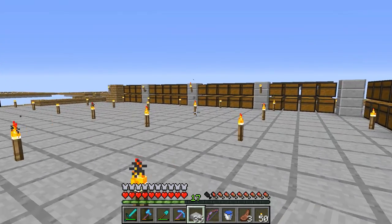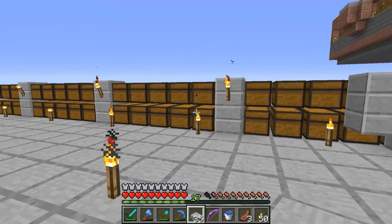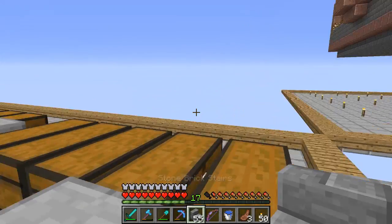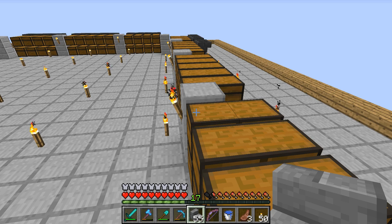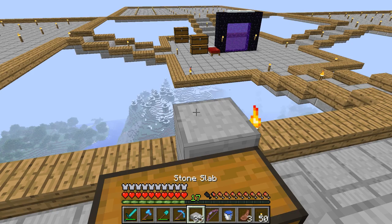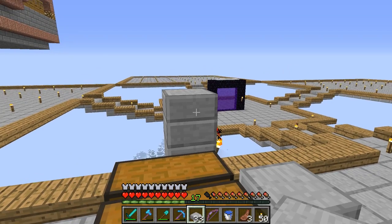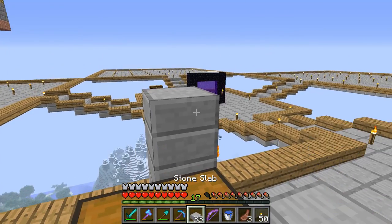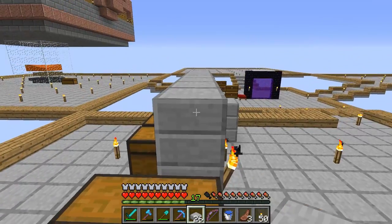We'll move this column forward, pick up all this stuff, get rid of the torch. Now I can go back and put in the next level, which was putting in the stairs and the slabs. Since we're not above the chest anymore, we can just use slabs. We're going to have a layer like this and a half slab above it. Everywhere we have a column we'll fill in, but otherwise we'll have a half slab all the way around.